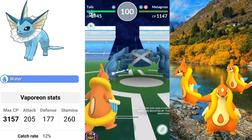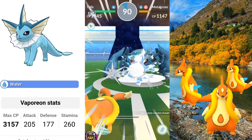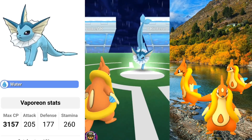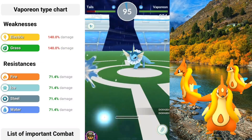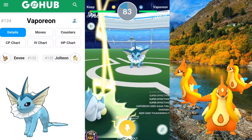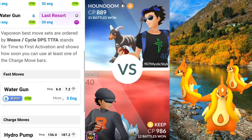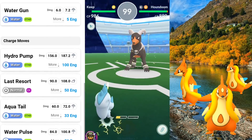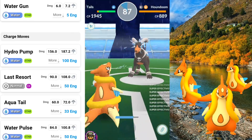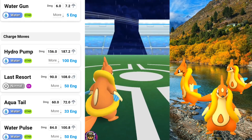So Vaporeon — everybody's got a Vaporeon. Max CP 3,157, attack 205, defense 177, and stamina 260. Vaporeon is a pure water type. It's going to be weak to Electric and Grass, resisting Fire, Ice, Steel, and Water type. So Floatzel is looking good, don't worry about it — Vaporeon is just a tank, that's what's going on here. Quick move is just Water Gun, and then for the charge move we have Hydro Pump, Last Resort which was the Community Day move, Aqua Tail, and Water Pulse. This is a very nice Pokemon as far as diverse moves.